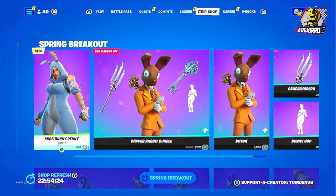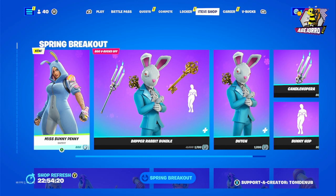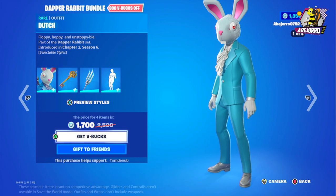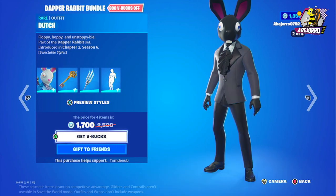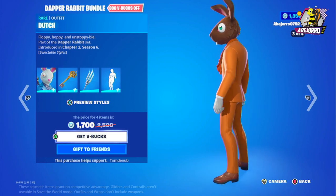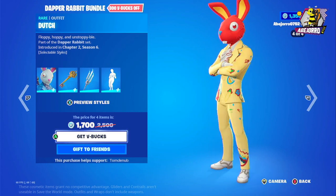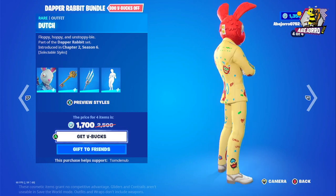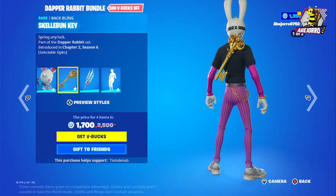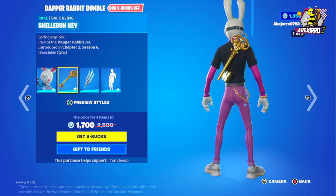This is a new skin for this season — the Dapper Rabbit bundle. She's in four different styles. All colors — this is the brown rabbit, and this one is great. And this is the back bling: Skeleton Monkey. This is so funny.